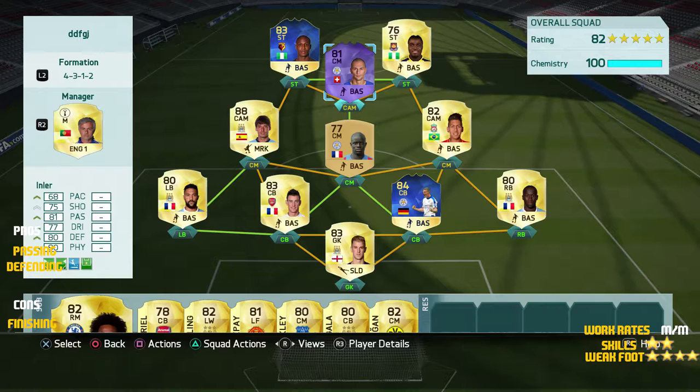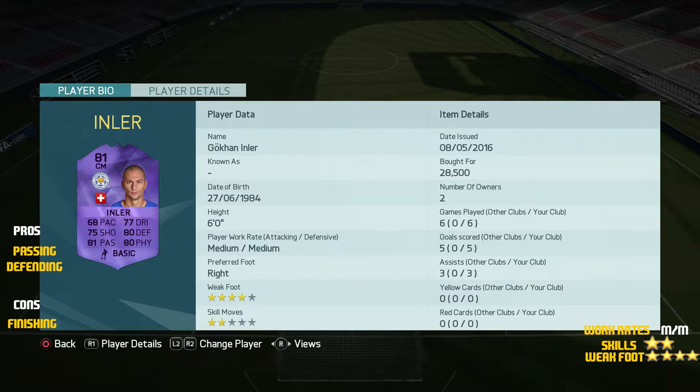Welcome lads, we're back for another video. Today we are looking at 81-rated Gokhan Inler. He's got 68 pace, 75 shooting, 81 passing, 77 dribbling, 80 defending, and 80 physical. He's got medium-medium work rates with four-star weak foot and two-star skill moves. He's an okay midfielder frankly — he just fits the bill.